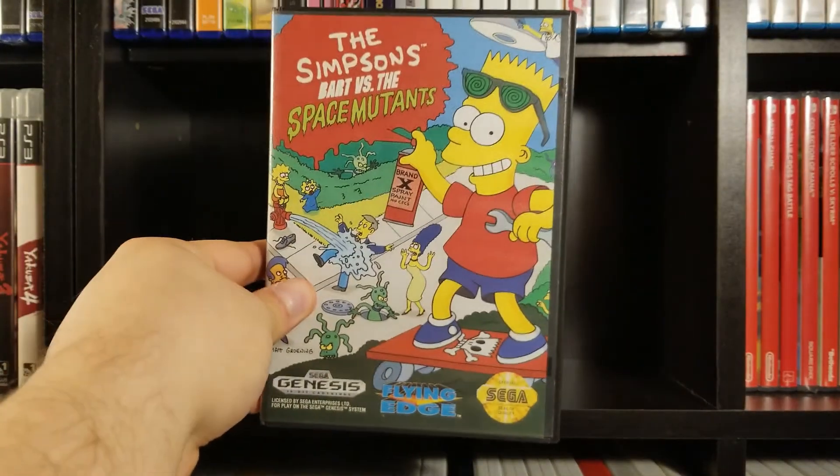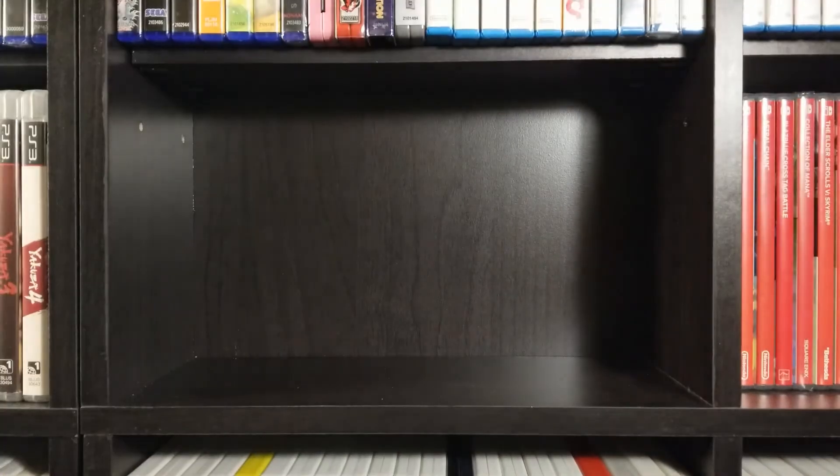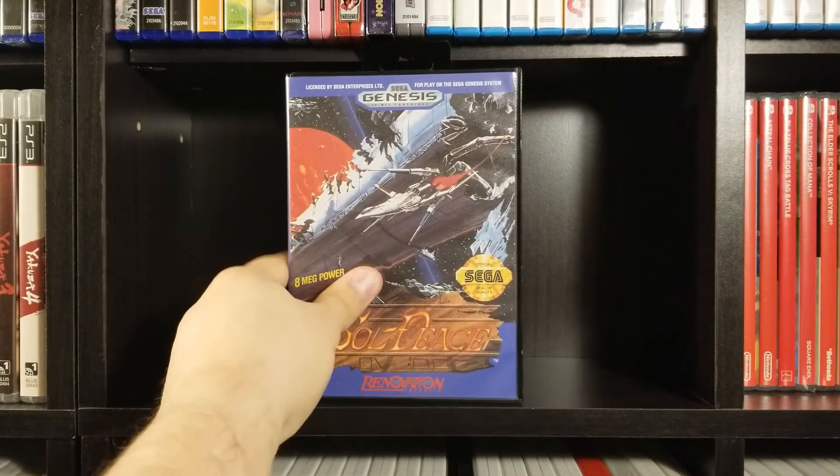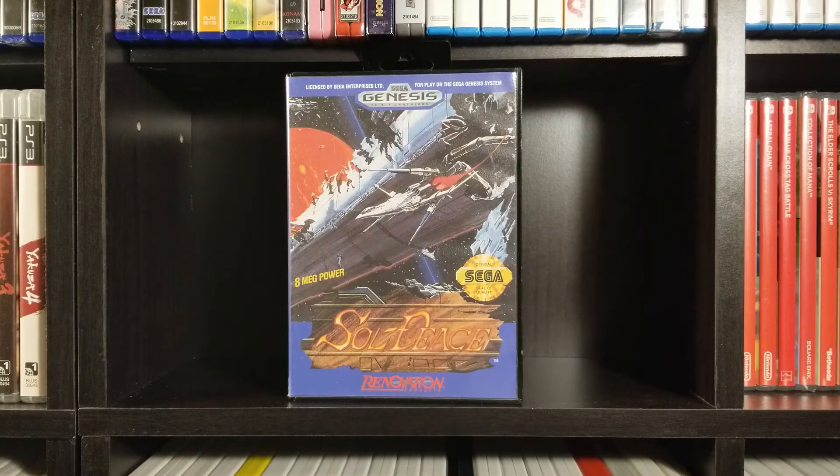Here's another one that's pretty bad — Simpsons: Bart vs. the Space Mutants. I found this one at a Goodwill and it's pretty expensive. Solduce — pretty cool side-scrolling shooter.